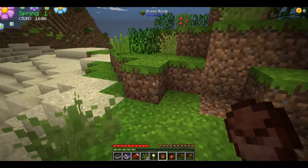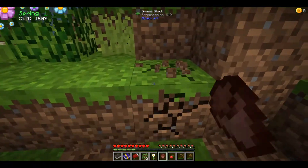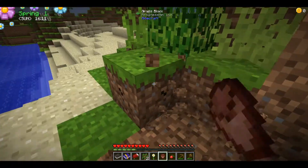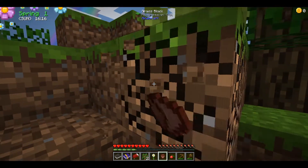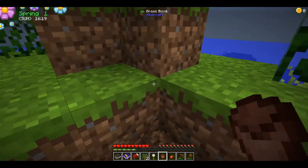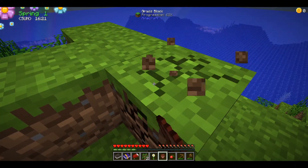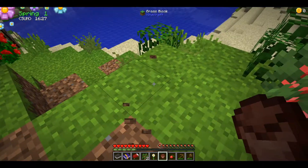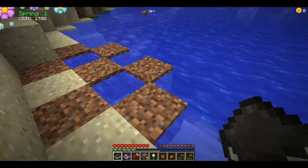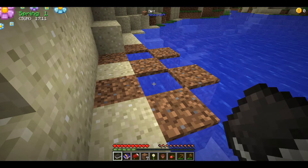Alright, let's go summon the Harvest Goddess! I need dirt first to do this properly. Instead of going out to mine iron for a bucket, I can just use dirt to make the shape. Now we have our basic shape here.